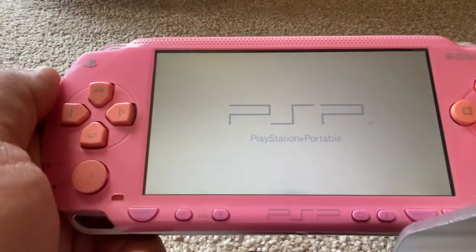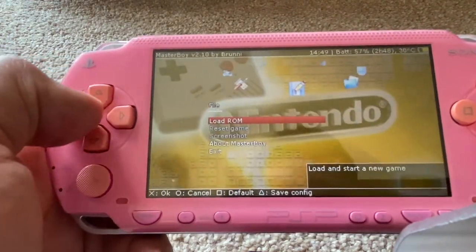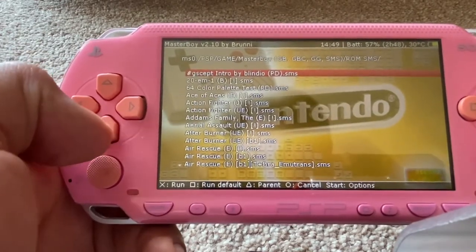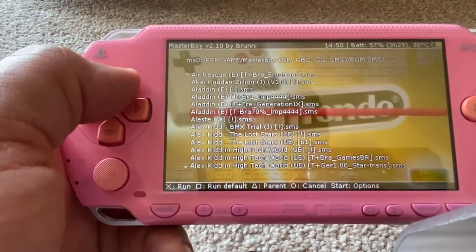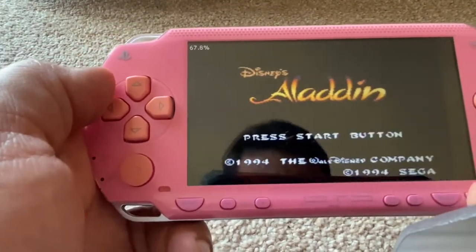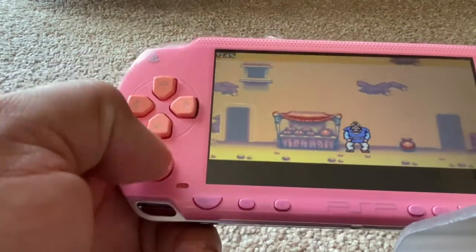We'll keep pressing X because we don't want the loading menu. Press X, press X. So here we've got 'Load ROM' — if we click the X button that should read the memory card and show us the list of games. This is Sega Master System ROMs. We've got quite a lot of them, so let's just start one. There we go, it's in full mode. Let me press the start button — actually the X button acts as start on this one. Obviously you can configure the controls as you like.